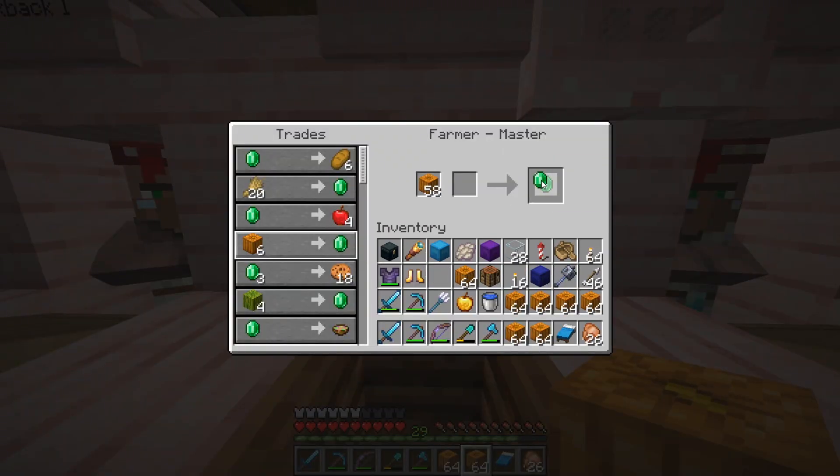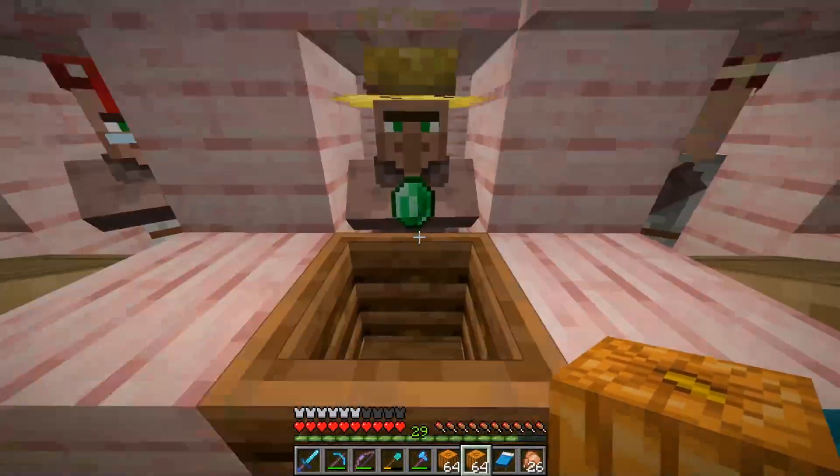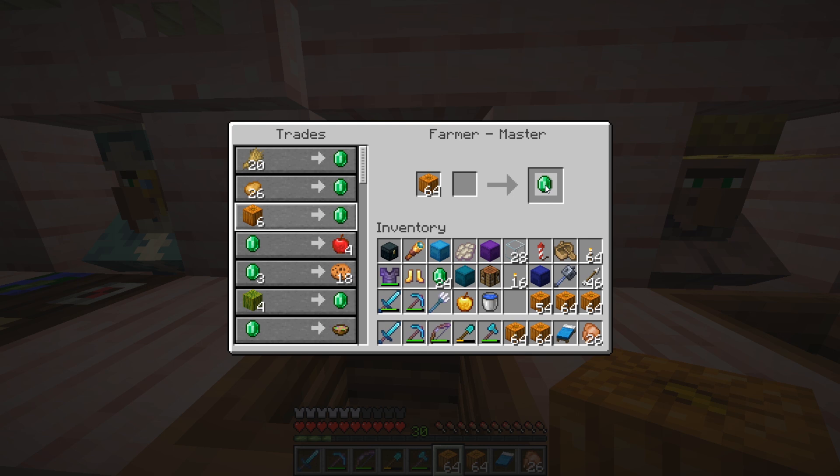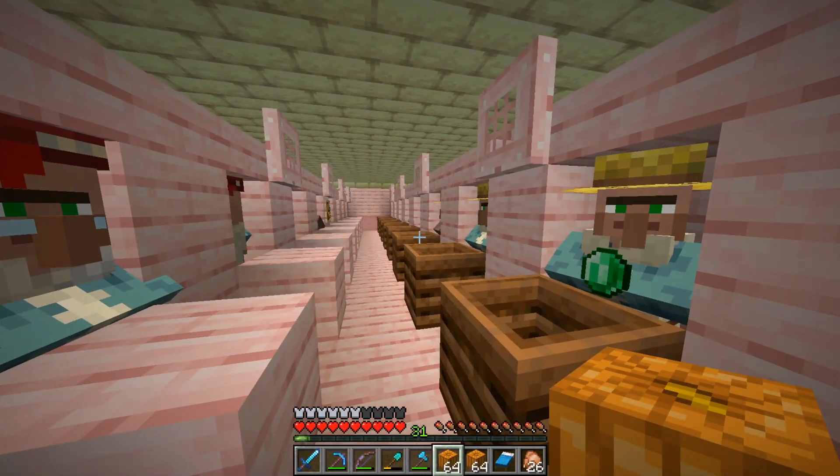I'm here for all of your emeralds. Every one that you will give me will help me build a great and glorious beacon. Thank you. I will take all of that. And then we've got an entire row of them along here.